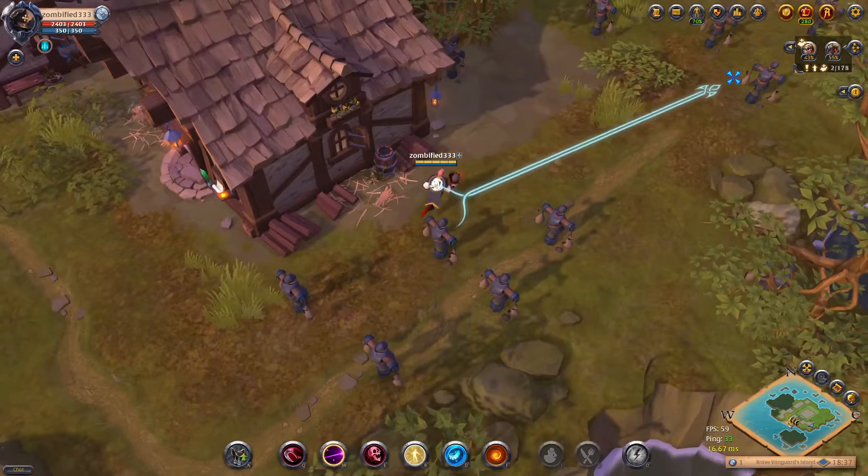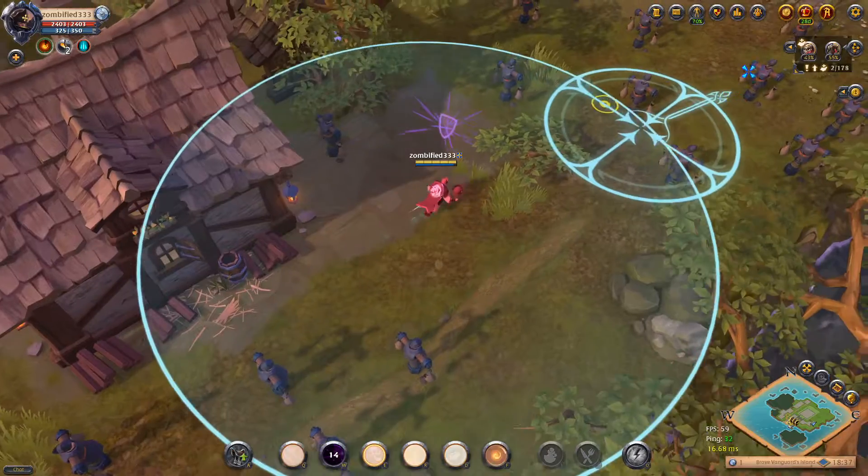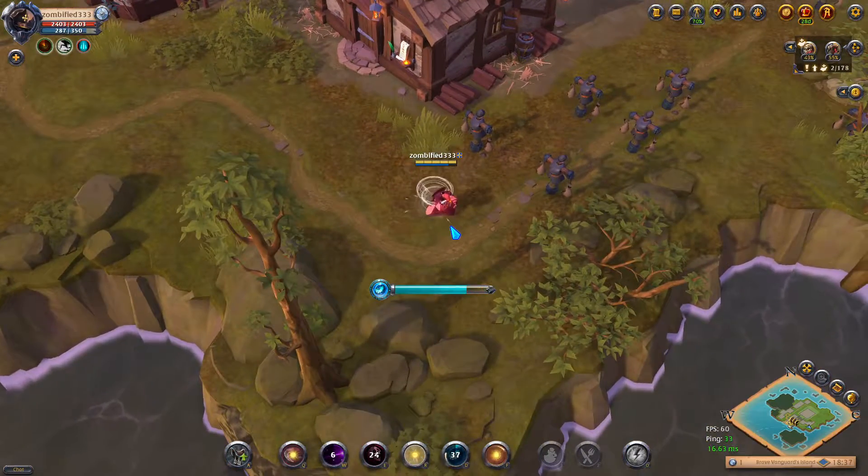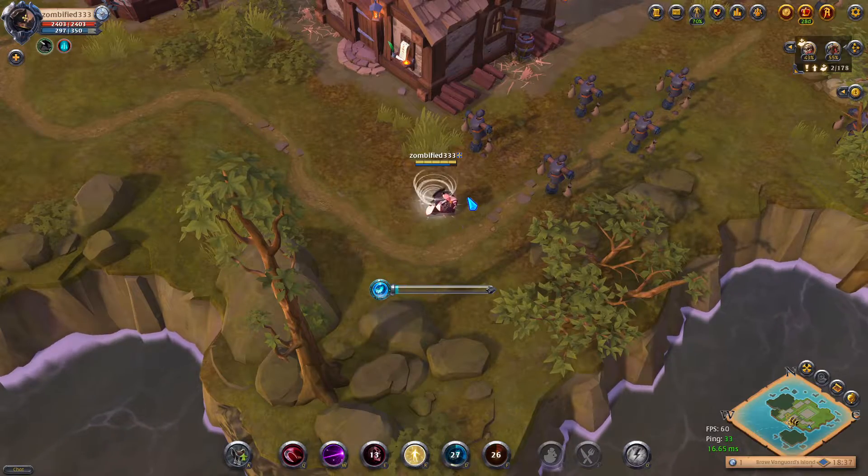When the engage is called, use your W on the enemy blob, use your F, and then your E. You don't have to get too close since your E has high range. Use your remaining boost time to get back to your Zerg, and then use your D to regenerate your cooldowns.